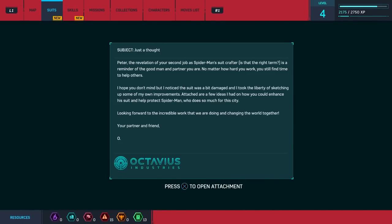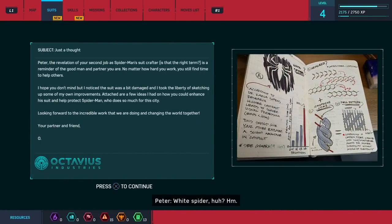Peter, the revelation of your second job as Spider-Man suit crafter - is that the right term? - is a reminder of the good man and partner you are. No matter how hard you work, you still find time to help others. I hope you don't mind, but I noticed the suit was a bit damaged, and I took the liberty of sketching up some of my own improvements. Attached are a few ideas I had on how you could enhance his suit and help protect Spider-Man, who does so much for this city. Looking forward to the incredible work that we are doing and changing the world together. Your partner and friend, Otto. White spider, huh?